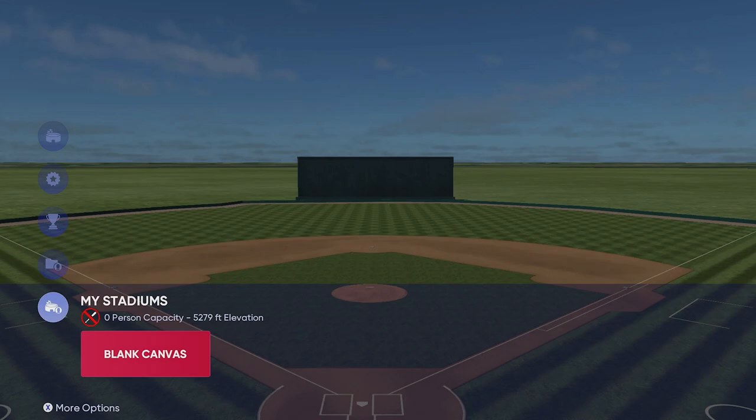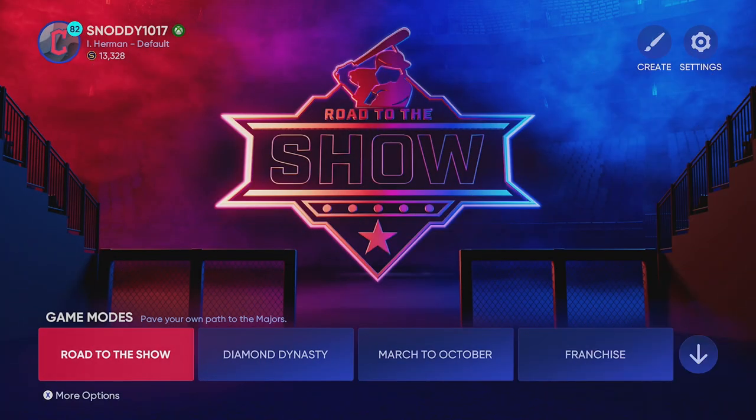It should look like this — the elevation is at 5,279, which I think is the max. If you look at the fences, they are about a foot tall, so you can hit a home run off of a line drive. I've come close to getting ground rule doubles off of grounders, and I'm not even kidding. Make sure you guys download that — this stadium is literally everywhere because a lot of people are doing this for the XP and to get their ball player up to a 99. It's called Blank Canvas.